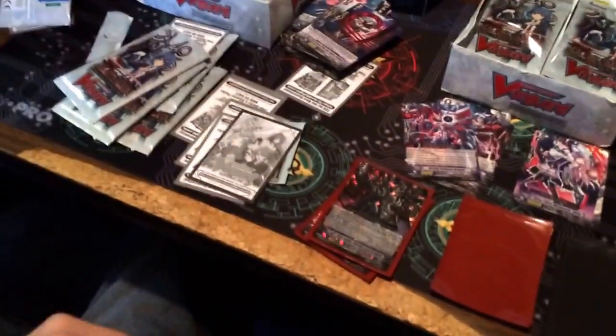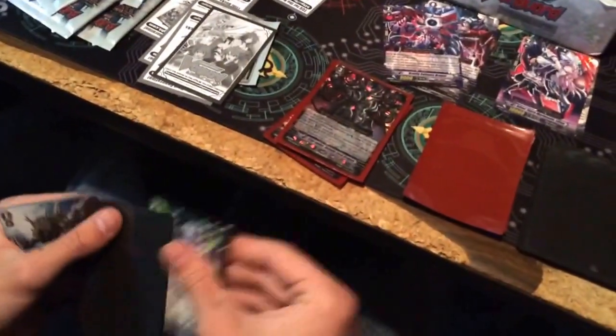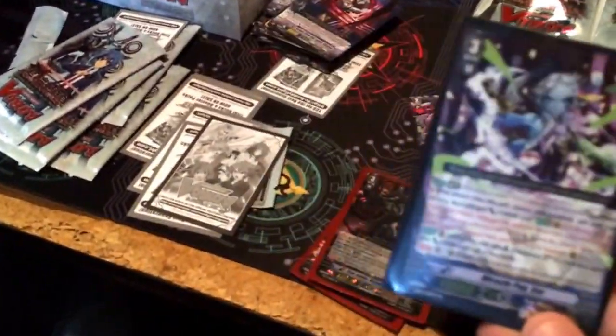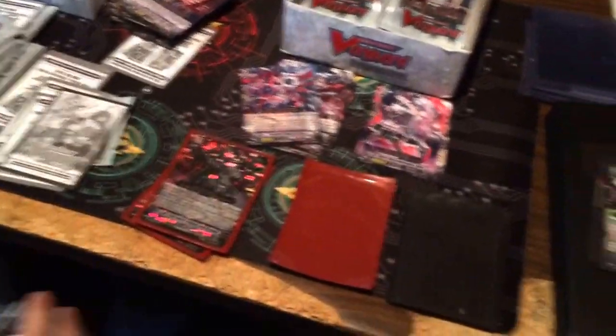I'm mainly only looking for Raging Form Dragon, SP Blaster Dark, and that Luciaire Reverse. I have found one of these in each box. Miracle Pop Eva. Pause the video if you want to read it — I'm not going to go out of my way to make it so you can read stuff.